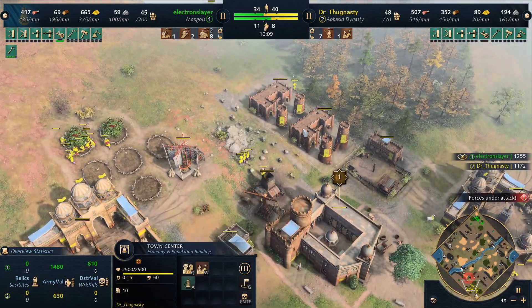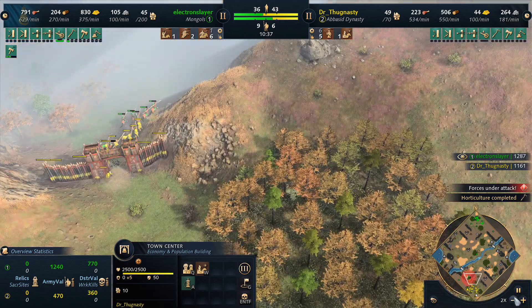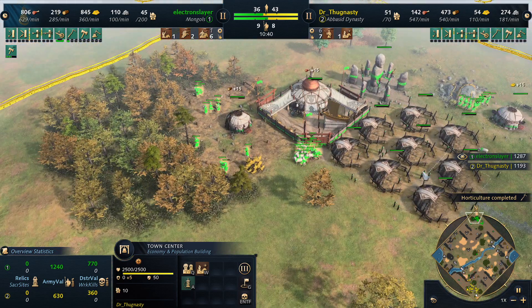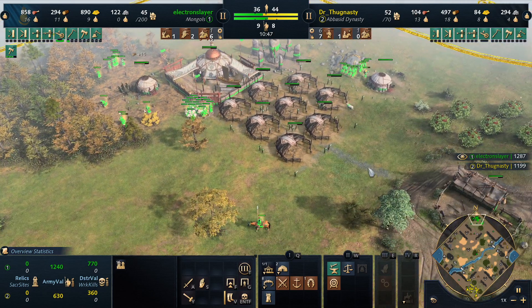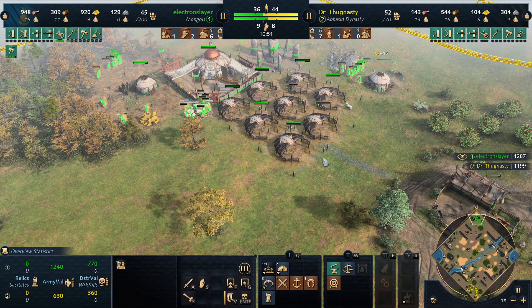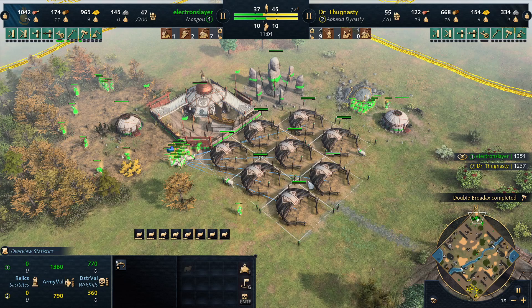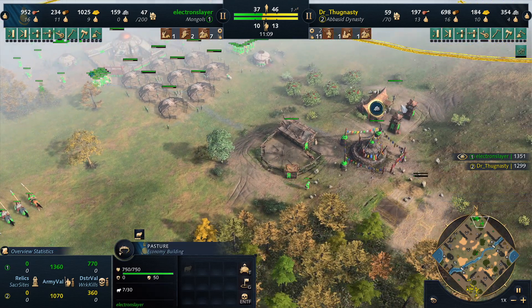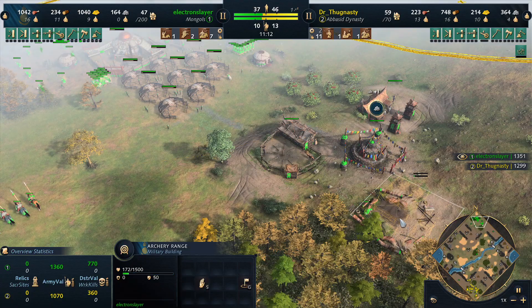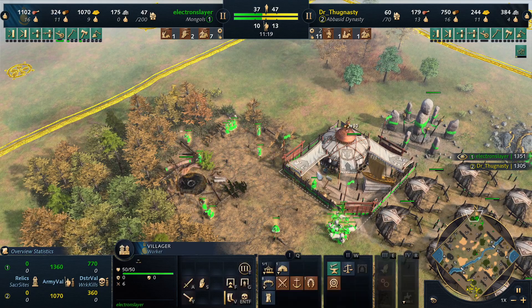Forestry is not good enough. 16 villagers on food — you divide it by three, that's about six pastures needed, so five to six. But he has eight, so that's too much — two to three pastures too many. If you had those two extra pastures gone and the barracks not built, you could have had a second TC already and you would not be as far behind in eco.